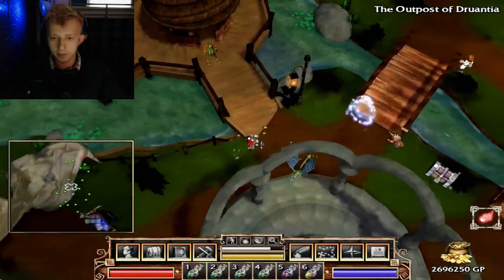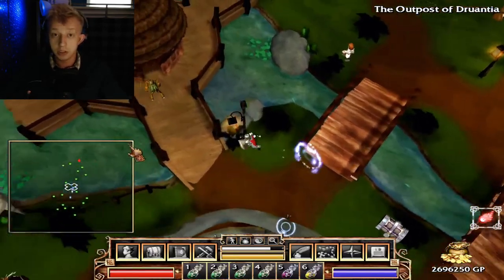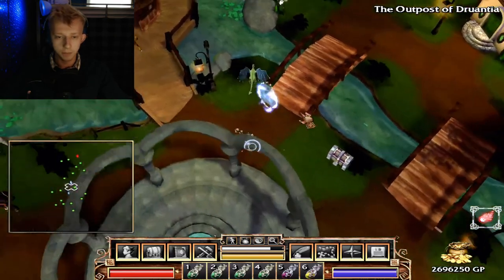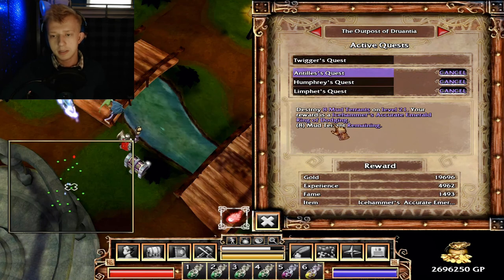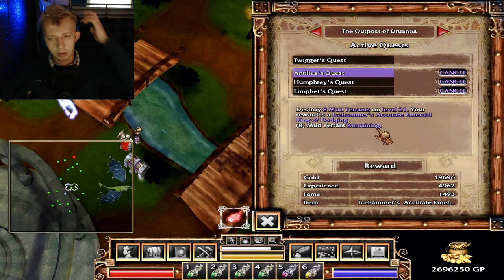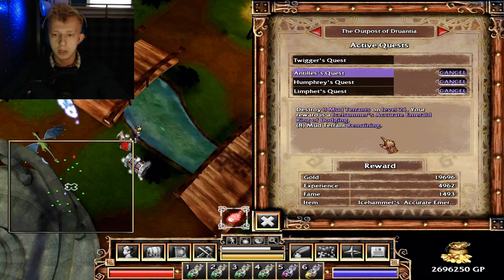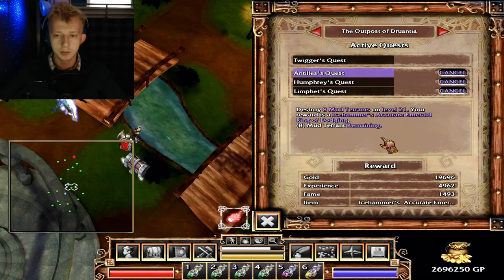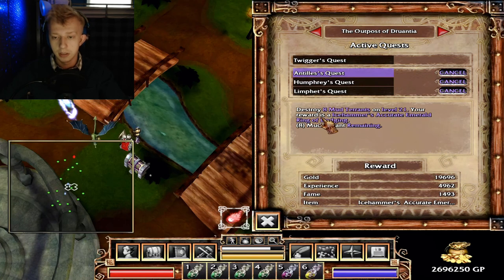Hello, Star Munchers! Max here, back playing Fate: The Traitor Soul with Miles and Rant. We're going to be hopping down into level 21 of the dungeon in the Outpost of Gerantia. I went ahead and got the three quests we're dealing with today. First: destroy eight mud tarrants on level 21. There are a lot of elemental creatures — mud, quicksand — they look really odd and show up on loading screens, but there's been a surprising number of them in Gerantia recently.